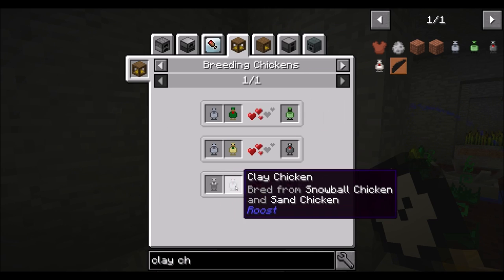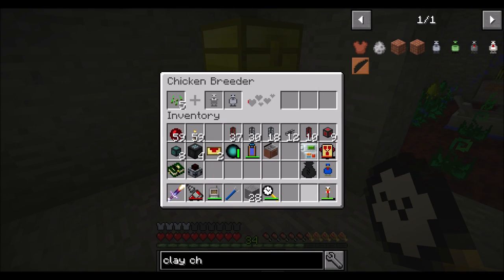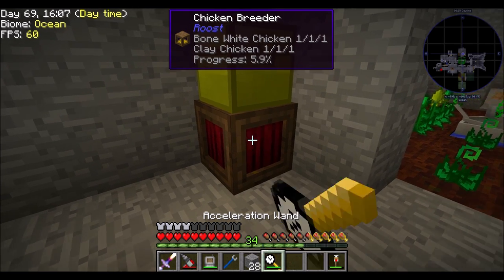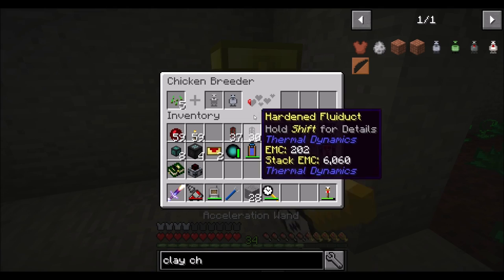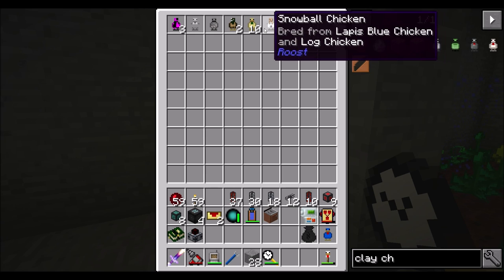Today I'm working on more tin, so I need clay and bone white chickens. Chickens are really slow, even with an acceleration wand. Look how long it's taking for these two chickens to breed. To get clay, it took me about 16 tries.